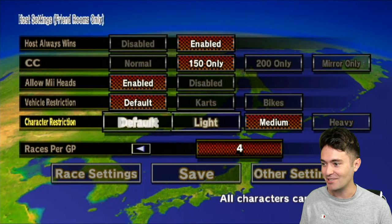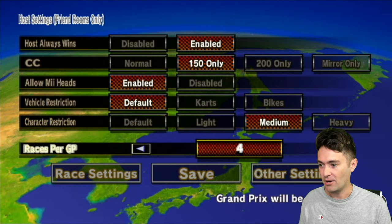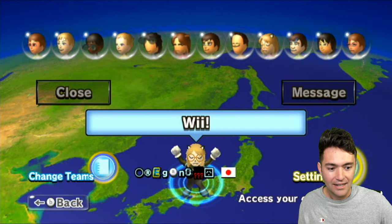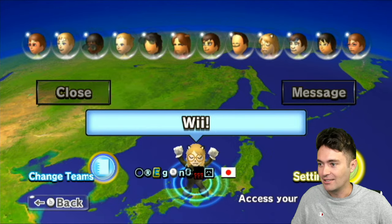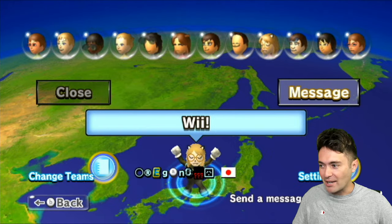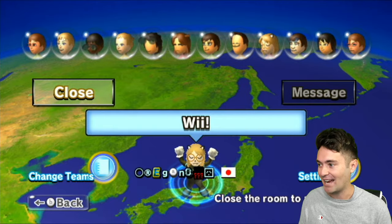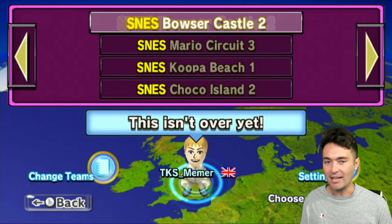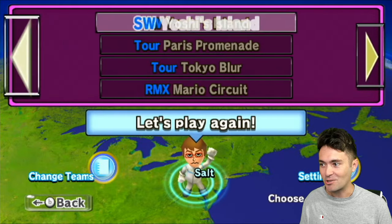Character restrictions let you make it so everyone has to be on a medium weight or lightweight — you can even double up and have everyone on a medium weight cart. Afterwards we're going to hop in some worldwides and showcase some offline features too. You can even pick the first track right here, so we don't go to the very first screen with everyone's VR and track selection.